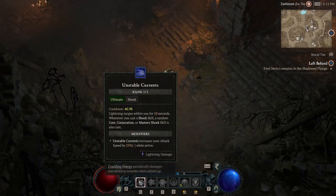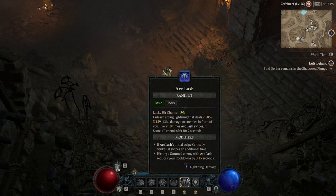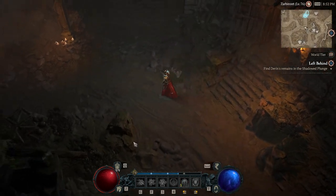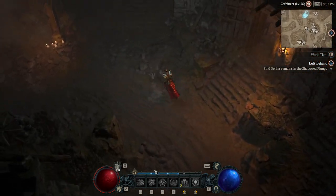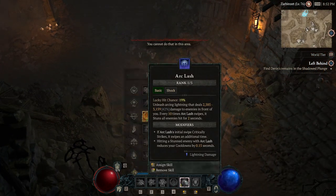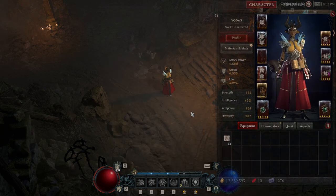Basically the theme is you just activate Unstable Currents, pour it in, and just start swinging your Arclash. Since there are a lot of synergies with basic attacks, you have really high attack speed and that just spits out a bajillion lightning skills. One of the main weaknesses is that when Unstable Currents is down, you're just swinging your Arclash and not much else going on. But it is still a really strong build, especially late game when you have enough CDR to make this work.